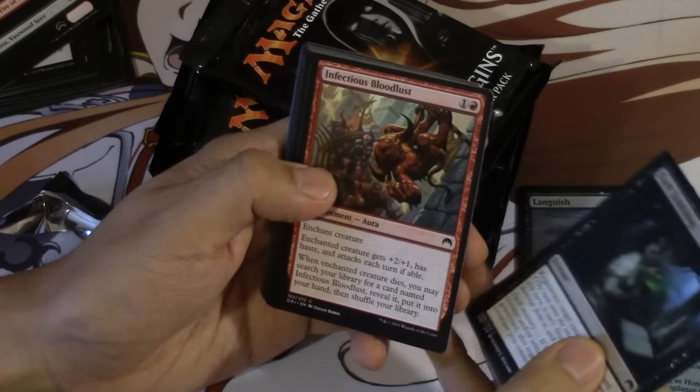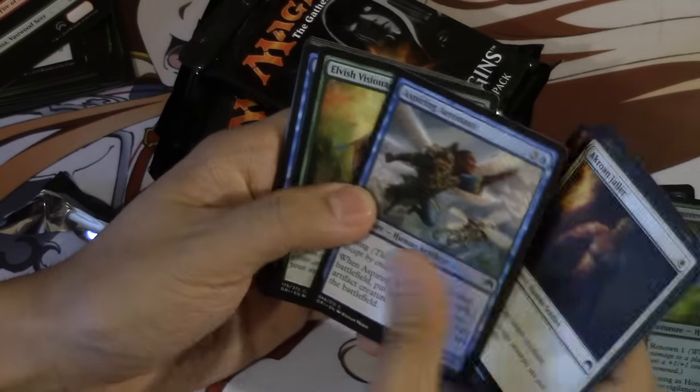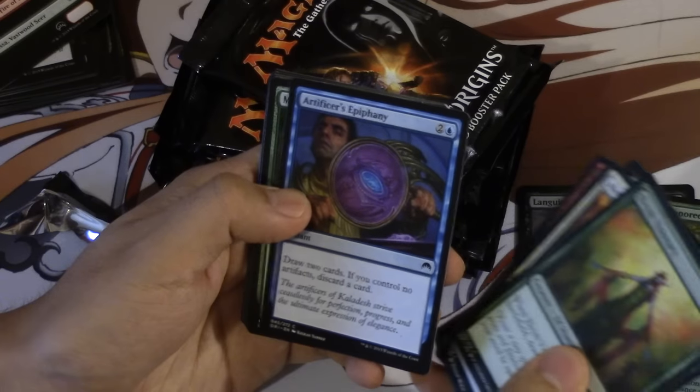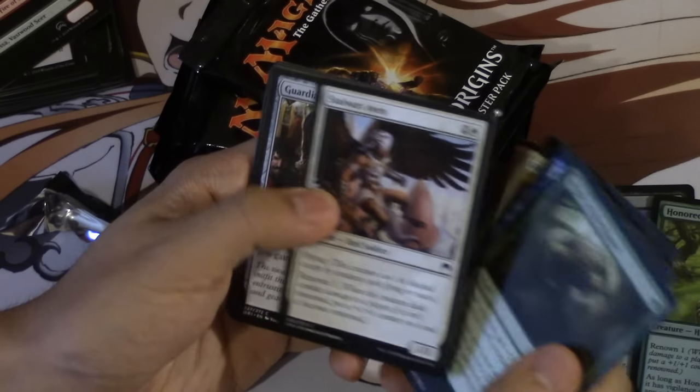Dark Dabbling. Bloodlust. Jailer — Jailer is pretty good. Aeronaut. Visionary — welcome back, Visionary, one of my favorite cards. Something, Might of Masses. Aven — so we got our Avens back, this is pretty good.